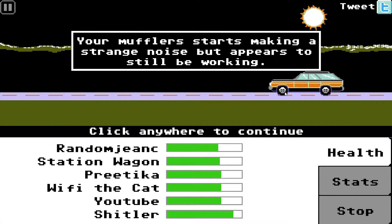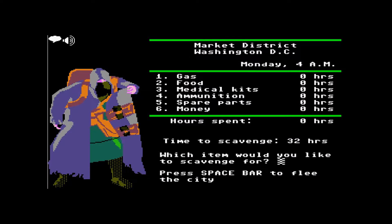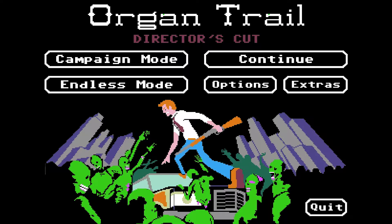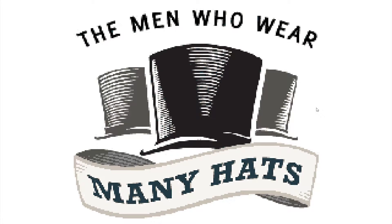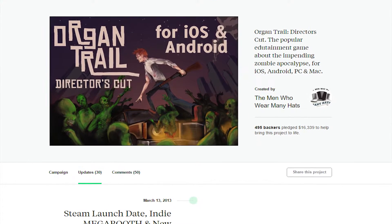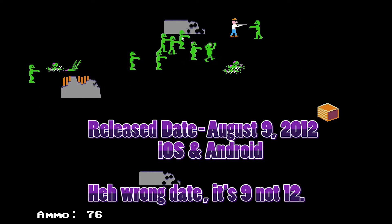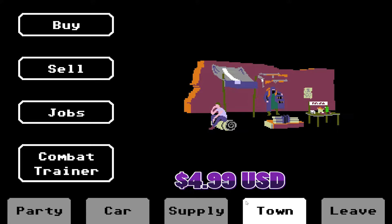Oregon Trail Director's Cut is essentially a tribute and parody of the classic game, dysentery and all. The Oregon Trail was originally a browser-based game that became a Facebook game and finally a full-fledged title. Director's Cut added more features and content over the Flash game, and the developers — The Men Who Wear Many Hats — created a successful Kickstarter and released the title on August 12th for mobile devices, iOS and Android. Later it was released on Windows, Mac, and Linux on March 19th, 2013, with a price tag of $4.99.